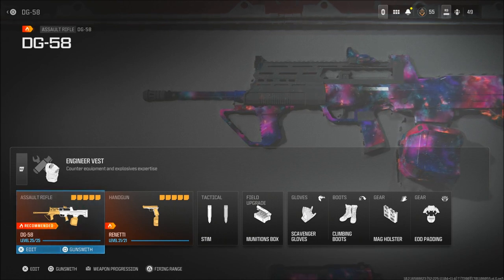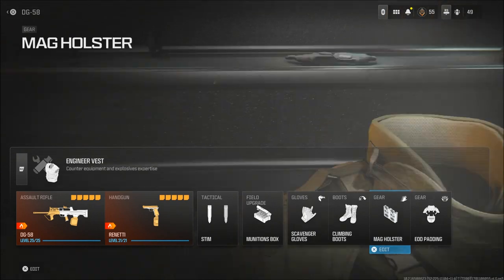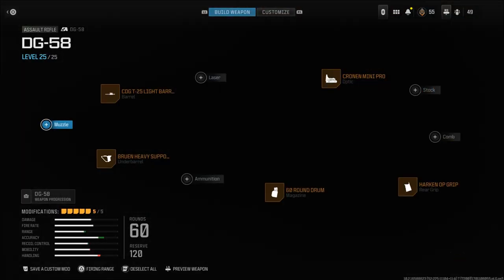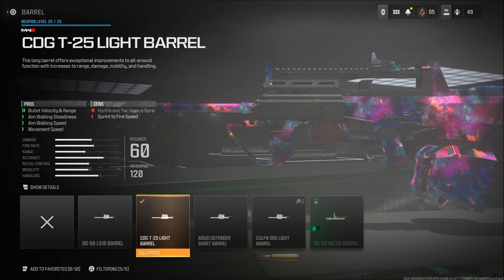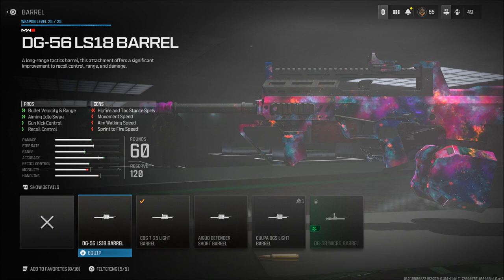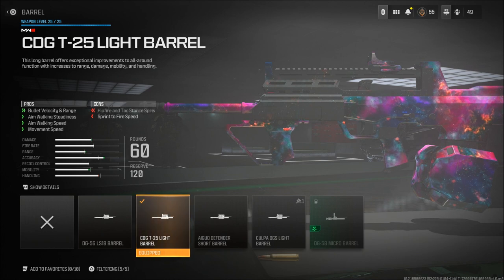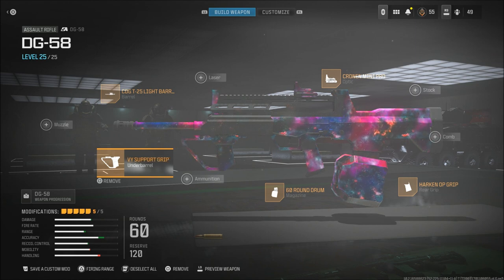I got it with this DG-58. The gun got nerfed but it's still super good. As you see the class, I use Scavenger, Climbing Boots, Mag Holster, and EOD Padding, and I use double Stim. For attachments, I use the CDG T25 Light Barrel — I like to get the extra bullet velocity. I could easily use a different one but it doesn't really matter. I also use the Bruen Heavy Support Grip; there's really no recoil, you don't really need a grip on it.